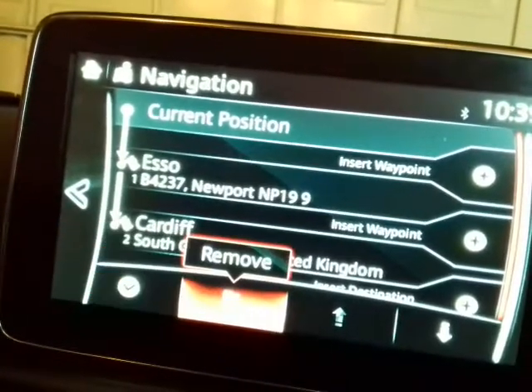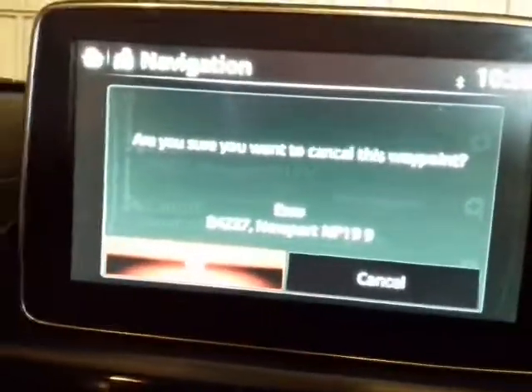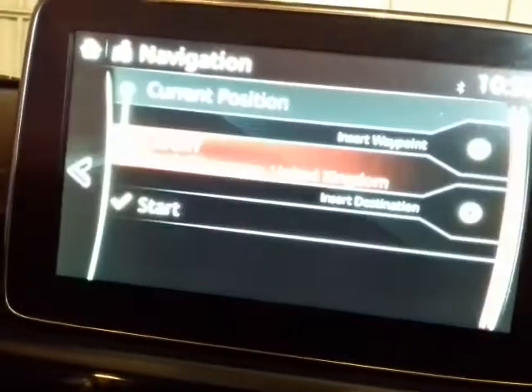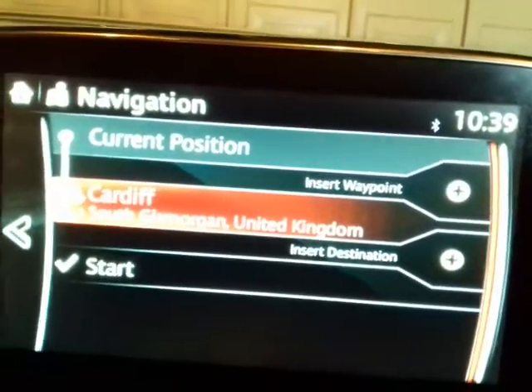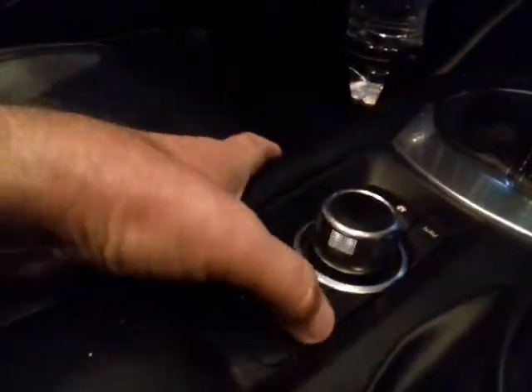If I don't want the petrol anymore — I've changed my mind — I can just click on that and take the petrol out. It then asks if I want to remove that stop; I say yes, and then we go back to the Cardiff route.